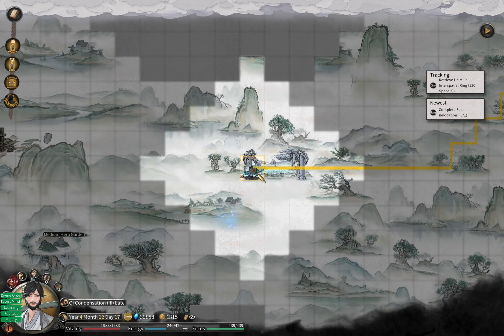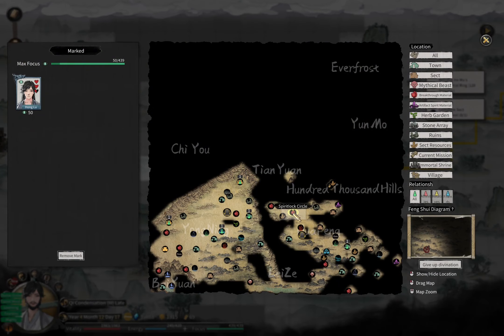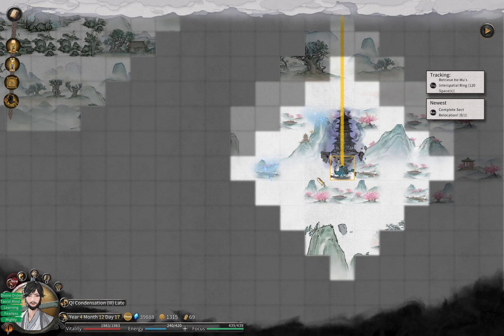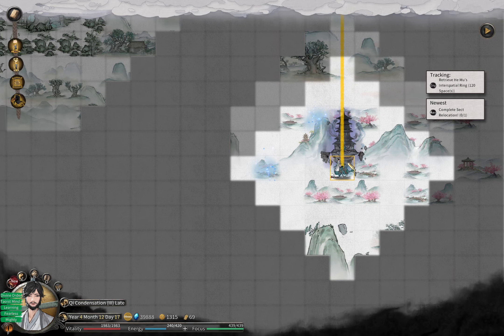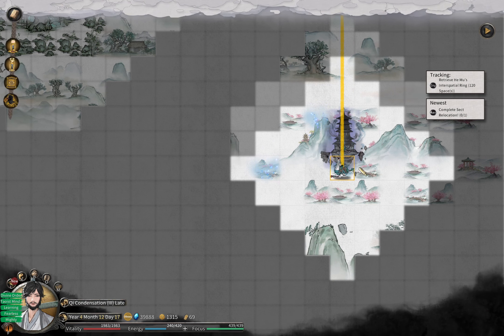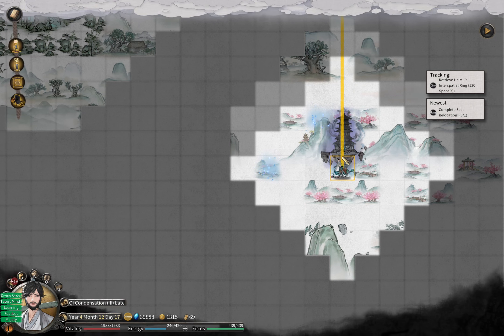When you progress to Chi condensation, you need to go through the spirit lock circles in order to break through to golden core. Similarly, when you are at golden core, in order to break through to origin spirit, you need to go through the demon lock circles in Hundred Thousand Hills. Therefore, once you come to the Huafeng region, keep some G4 fruits in your inventory or better in your tree vault. Don't eat all of them, because you might end up having no fruits to finish those quests. The spirit lock circle — each of them needs three fruits, and you need four of them. For the Hundred Thousand Hills demon lock, each will need five, and you need three of them — so it's twelve and fifteen fruits respectively.